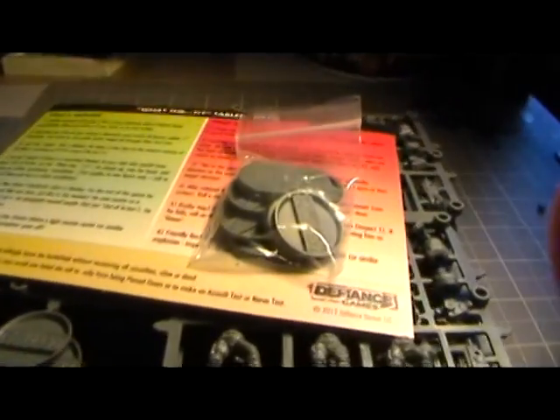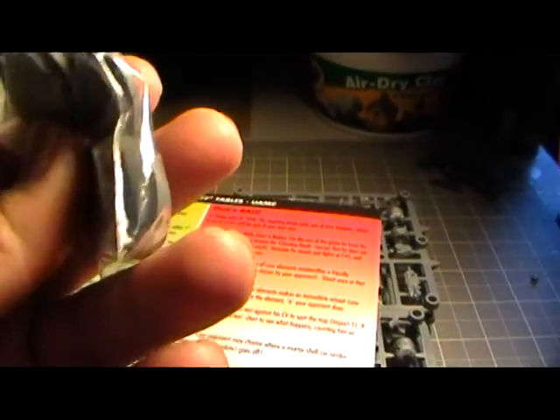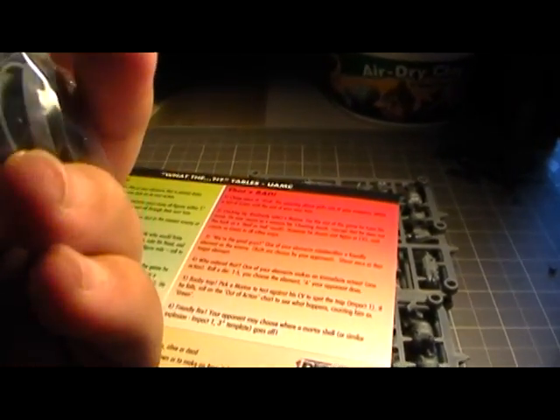Inside the box we get a little bag of bases — about ten bases in there. We also get a little card with some stats on different Marine troops and whatnot.